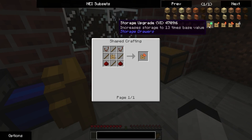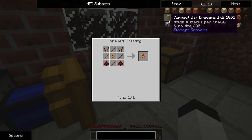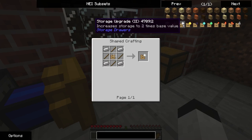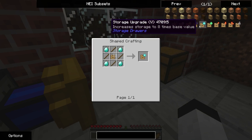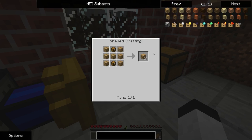Look at this — increases storage to 13 times base value. I can upgrade them; they're not very good when you start, but this will already upgrade it. A gold storage is the size of a normal chest, and by the time you put diamonds on one of these — if you consider each one sort of a normal chest size, and you get two per — it's still actually kind of fair.